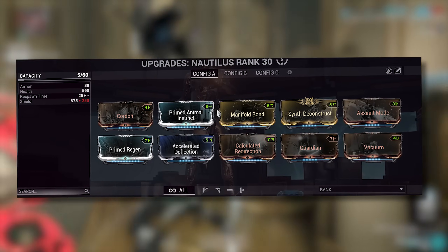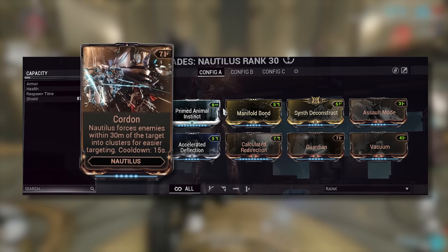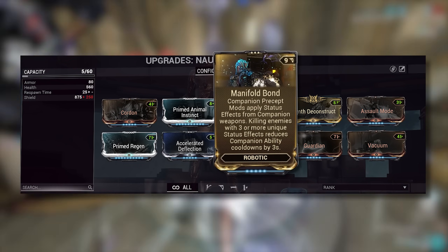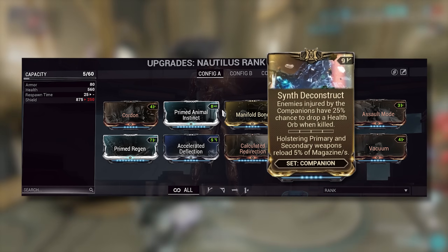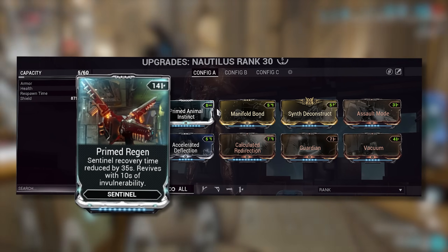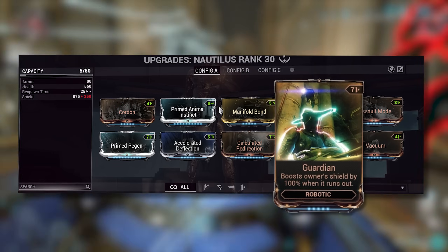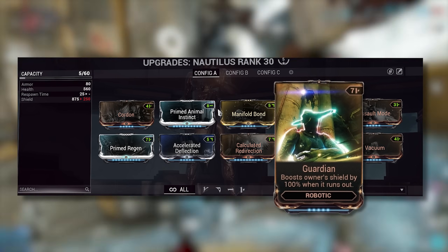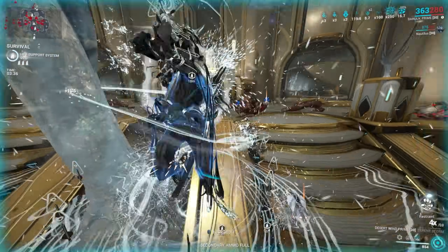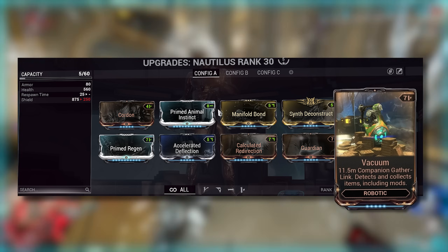When it comes to the build, it's expensive. For the setup that I run: we go Cordon — obviously — and you want to put Cordon in the top left slot so that it procs first. Then Primed Animal Instinct for quality of life — this is flexible. Manifold Bond to reduce our cooldowns with Cordon. Synth Deconstruct for more health orb drops. Assault Mode for our companion to attack enemies. Primed Regen for lower downtime and invulnerability when you revive them. Accelerated Deflection for faster shield recharge. And Calculated Redirection for more shields. We also go Guardian to help with shield gating, because Manifold Bond also affects Guardian, which has a 30 second cooldown — so in theory you'll need to kill 10 enemies to reset the cooldown, which is not a problem because you'll be grouping up enemies anyway. Vacuum is a must-have — there's just no doubt about it.